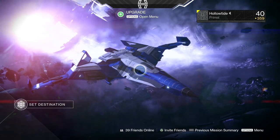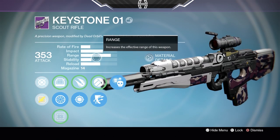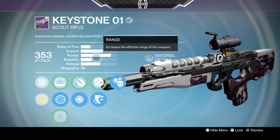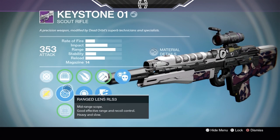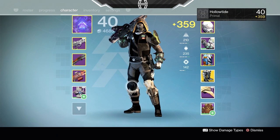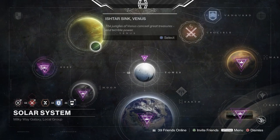Hello ladies and gentlemen, Holo here, and today we're going to be using the Dead Orbit scout rifle, the Keystone 01, that you can get from the Dead Orbit vendor by buying it or ranking him up and choosing the weapon package. I got mine from a package — it comes with Crowd Control, Outlaw, and Snapshot. We're going to use the Range Lens on it and accompany it with my Party Crasher.